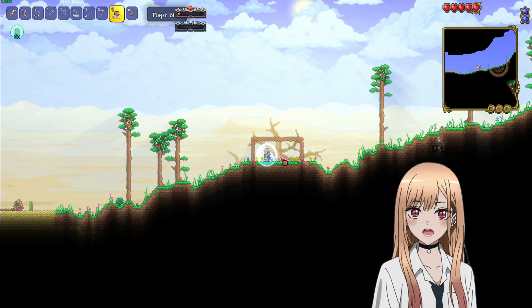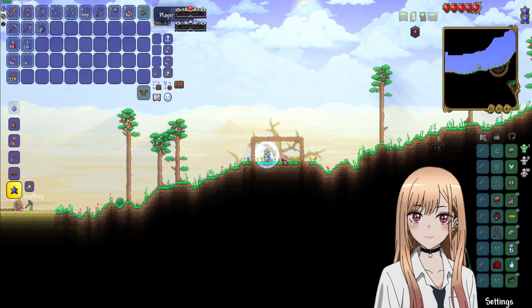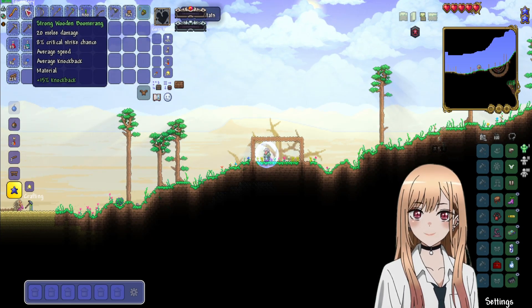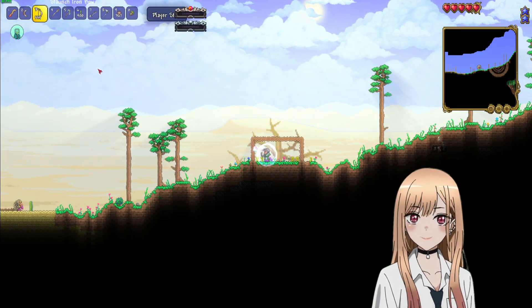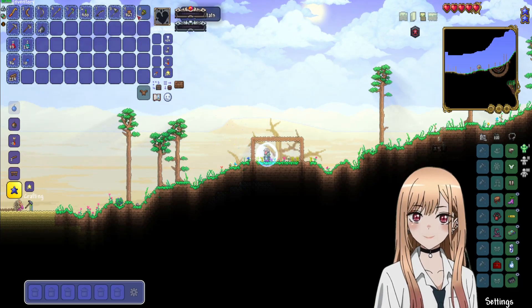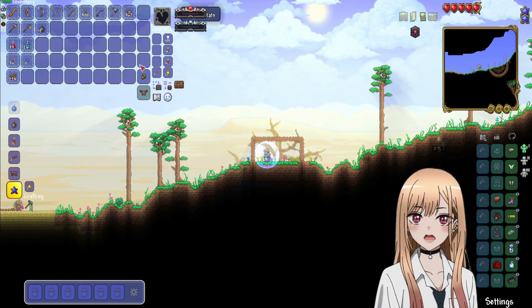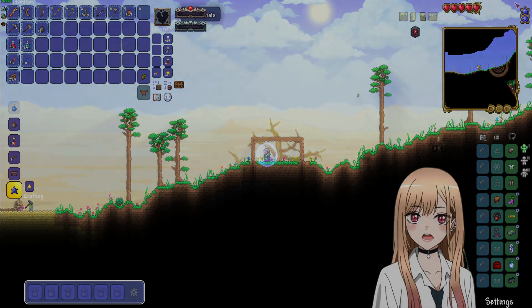This episode is gonna end here. I didn't do much, but at least we now have 22 defense, way better weapons, and a bow that can shoot jester arrows. I know it's short, but that's it for this video — thank you for watching, see you next time.